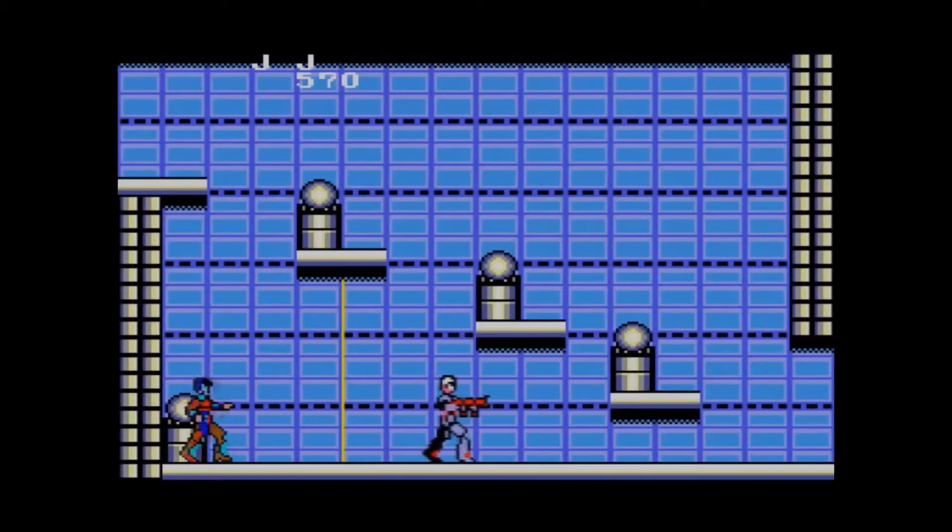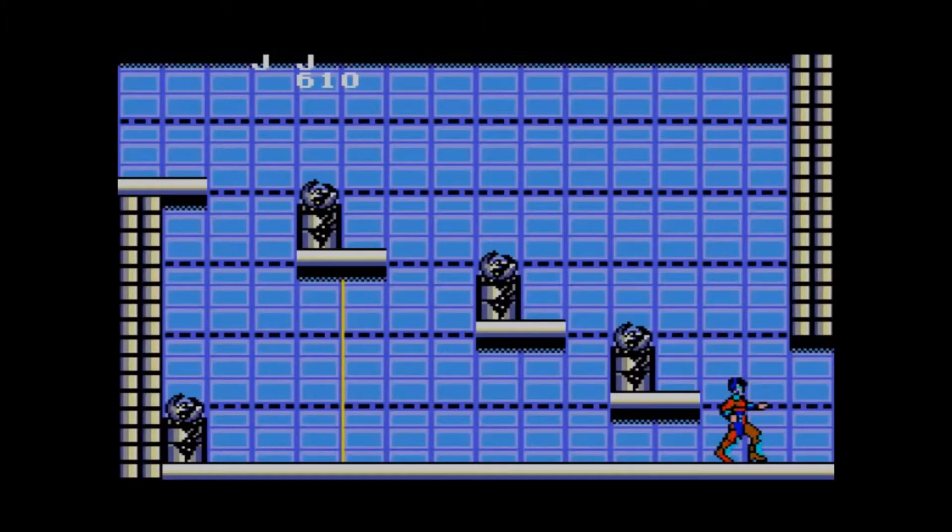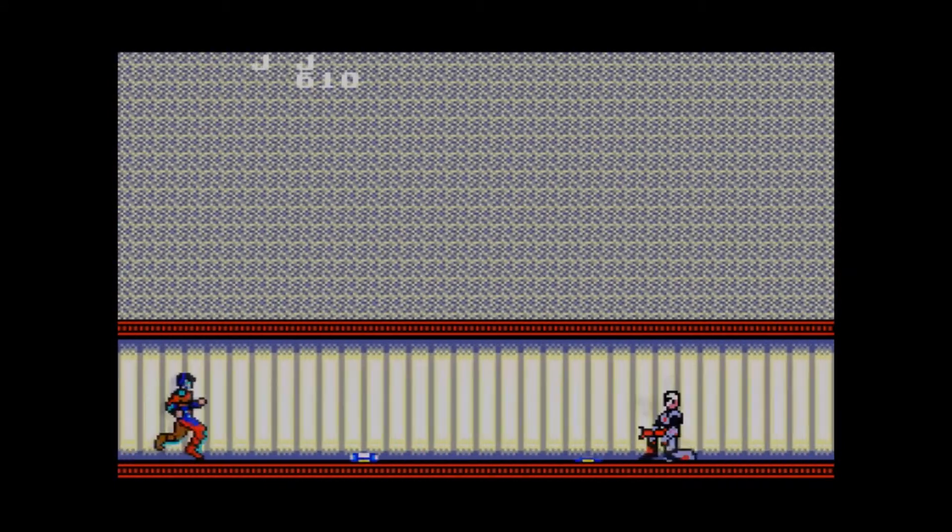That laser barrier deals a lot of damage — that was 120 points of damage. To put that in perspective, running into a guard only deals 30 points, and red deals 20. Guards usually come eight at a time, in pairs. Those laser barriers do a lot of damage, and it's worth stopping them if you have to go through them — especially if you have to go through more than once.